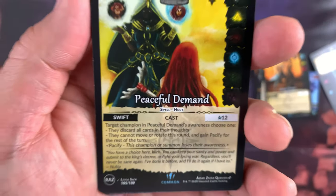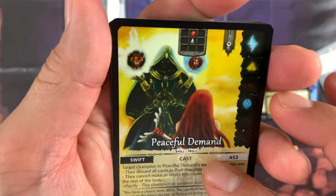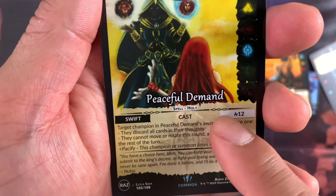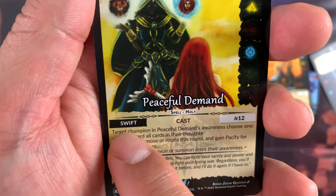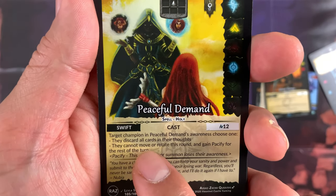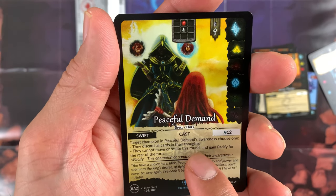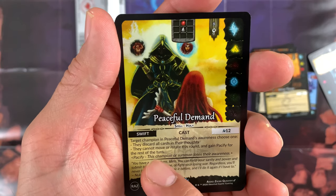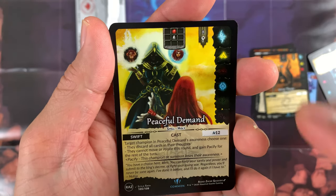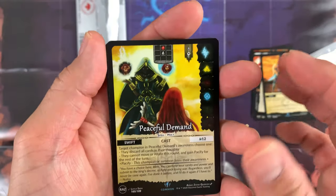Next is Peaceful Demand — awareness is 1, chi value is 8, affiliation shown. It's a spell, holy type. Swift Cast costs 12 aura — very expensive! Target champion in Peaceful Demand's awareness: choose one — they discard all cards in their thoughts (hand), they cannot move or rotate this round, and they gain Pacify for the rest of the turn. Very powerful control card!